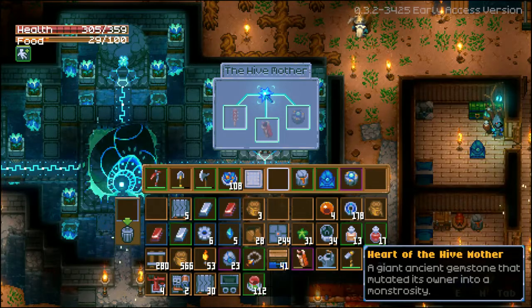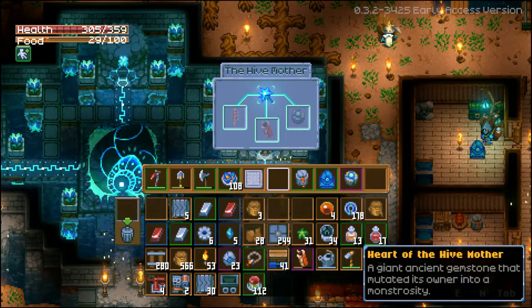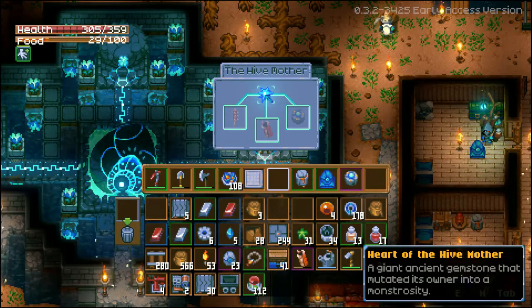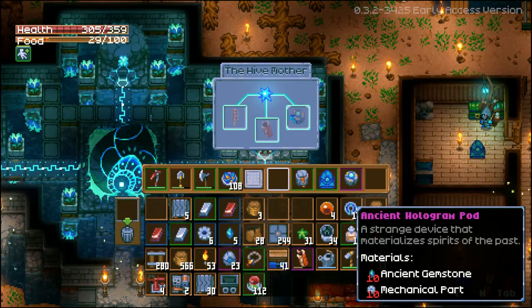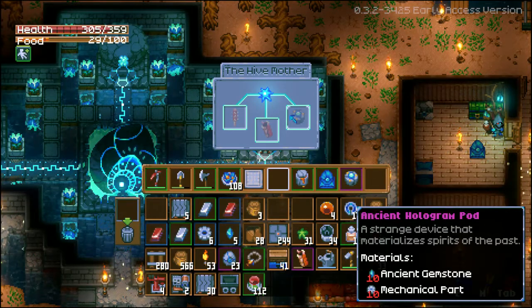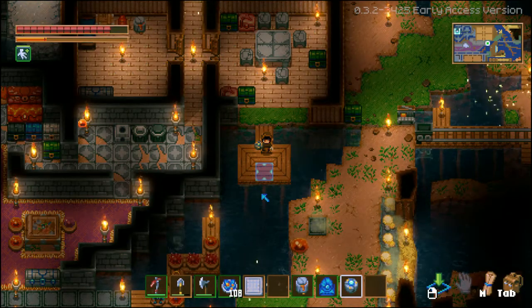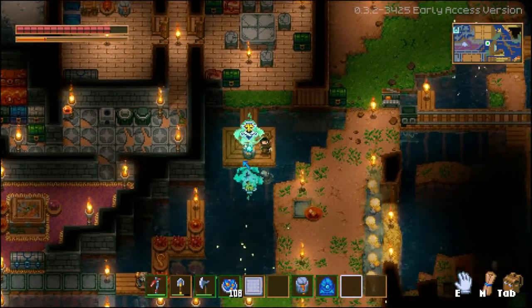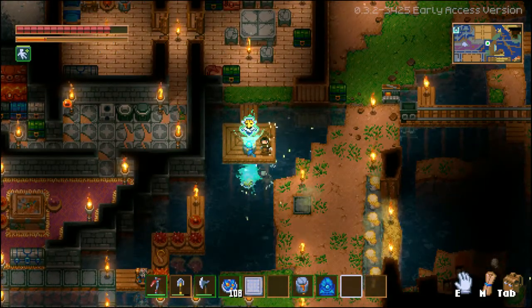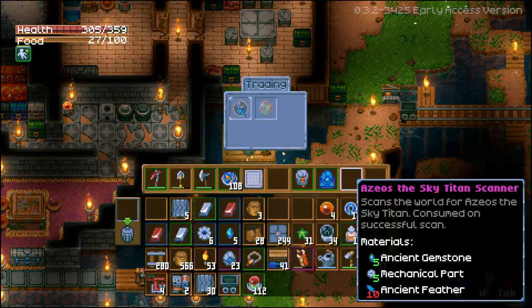The last NPC is pretty different from the other two. It is the Spirit Merchant. Once you have killed the Hive Mother and placed its gemstone into the statue, you can craft the Ancient Hologram Pod for 10 ancient gemstones and 10 mechanical parts. This NPC is different because you can simply place the Hologram Pod and it will appear — you do not require a bed for it. It is also different because you cannot sell items to it. Instead, it will trade you materials for another item, pretty much working like a crafting bench.